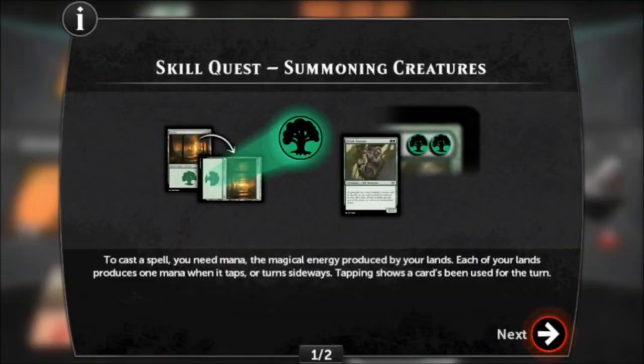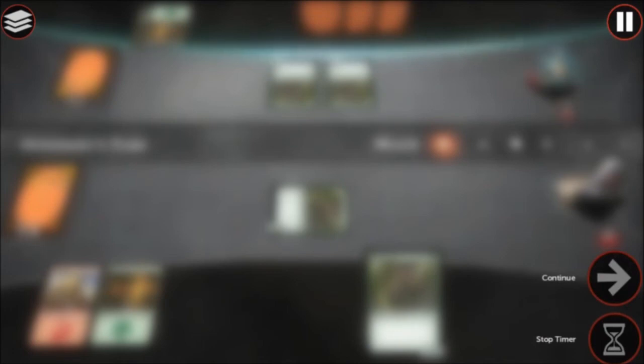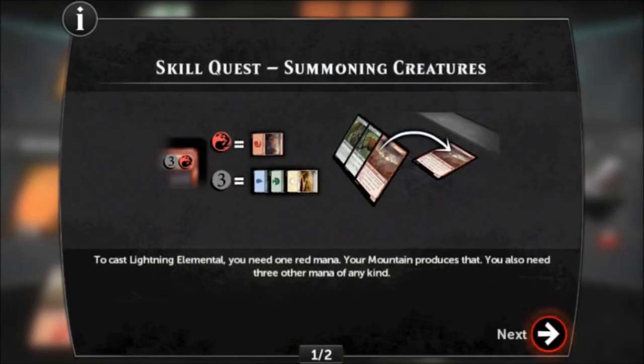To cast a spell, you need mana, the magical energy produced by your lands. Each of your lands produces one mana when it taps or turns sideways. Tapping shows a card's been used for the turn. To see a spell's mana cost, look in the top right corner of the card. For example, Elvish Warrior's mana cost is two green mana. To cast Lightning Elemental, you need one red mana — your mountain produces that.